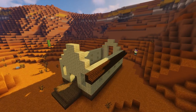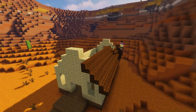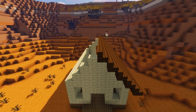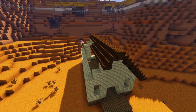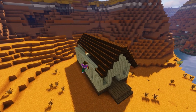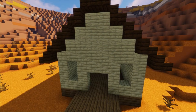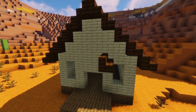Now we're going to move on to the roof. Grab your dark oak stairs and create five rows on each side to form a traditional gable roof, adding an extra stair on the end of each row to form a lip over the edge. Then to form a little entrance porch, we're going to make a miniature version of our roof using eight more dark oak stairs on the front above the door like so.